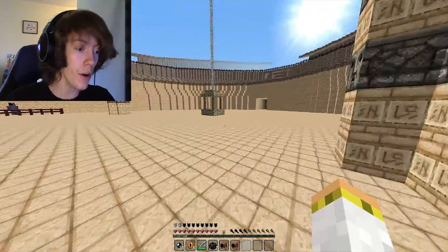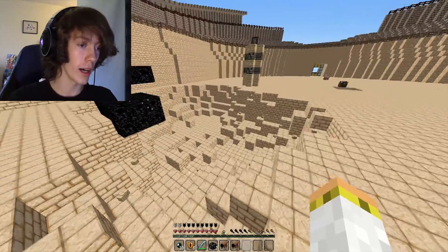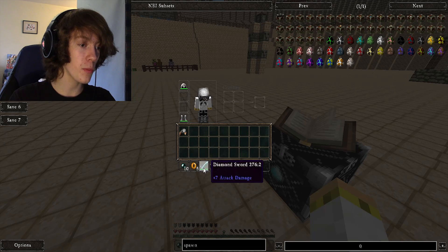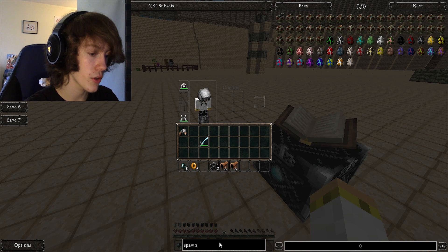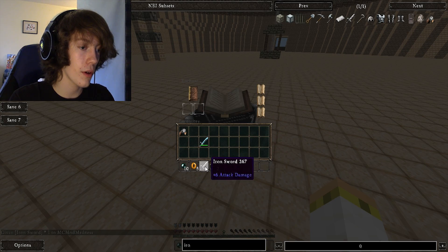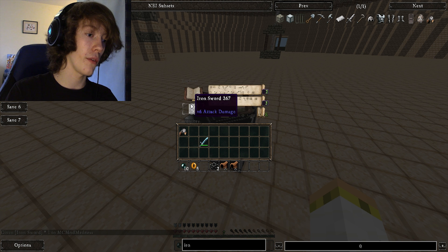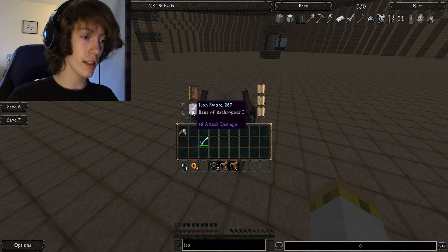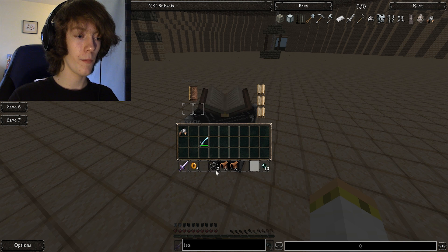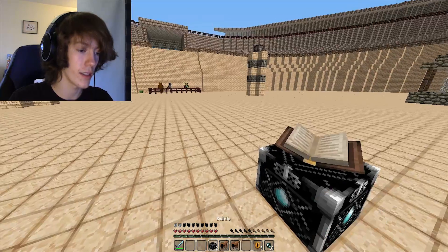Oh! No, no, no! Oh my God. That went well. I'm going to have to fix that off camera. Let me spawn myself in an iron sword. We're just going to throw that in there and see what enchantment we can get. I think the highest we can get is a level 5. Oh! Level 7! Since they are particularly hard to beat, I will just use the diamond sword.